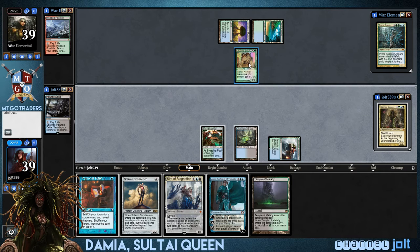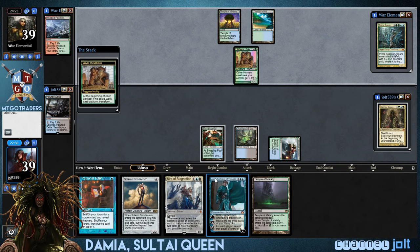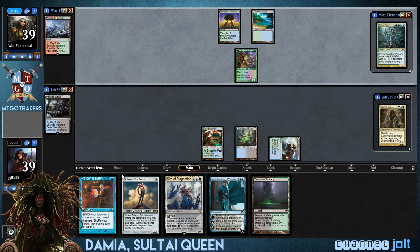He's gonna be getting into some Wolf Tokens on that. We're okay with that. Dude, we've got Personal Tutor, we've got the Mana Vault on top. That's gonna be 1, 2, 3, 4, and then we'll have Temple of Malady, and then we can get into some Damia action. We can even go Sire of Stagnation if we want to. Yeah, I like that. I think we'll do that.